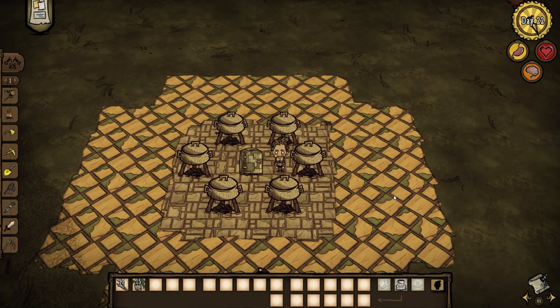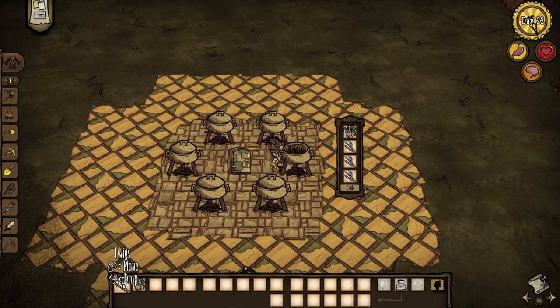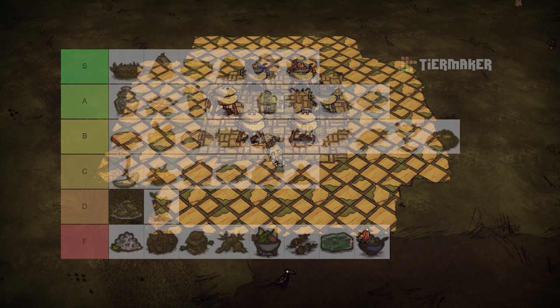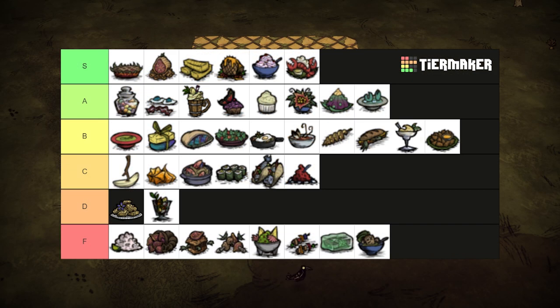Mandrake soup is like grinding up gold to eat instead of using it for something useful. One mandrake and 3 fillers will destroy that mandrake which are finite resources in DST. Even its awesome healing and hunger stats aren't worth it. Just make pan flutes. F tier.